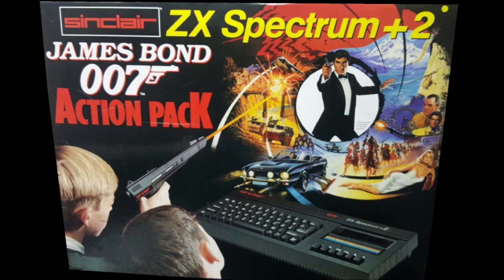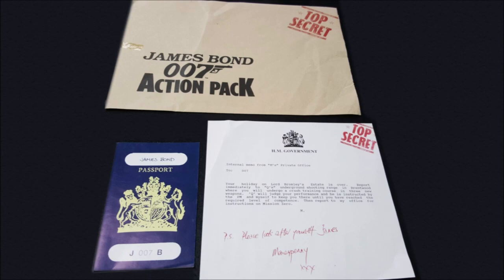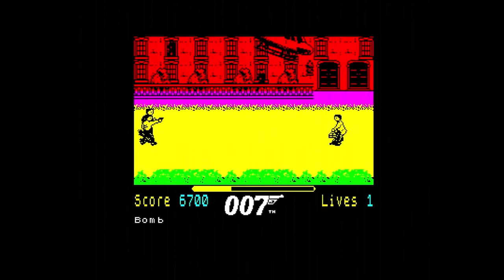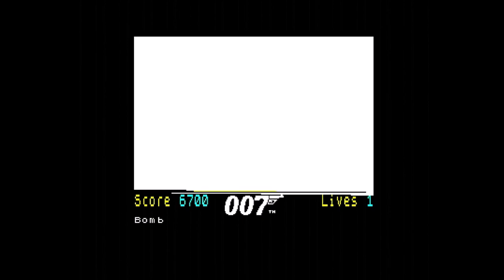Mission Zero is the third game of the James Bond Action Pack, which included a ZX Spectrum Plus 2 microcomputer and other objects. In the game's story, the MI6 found out Spider's plan while James Bond was training with the new weapon, which he received in the game Q's Armory, reviewed in episode 163.